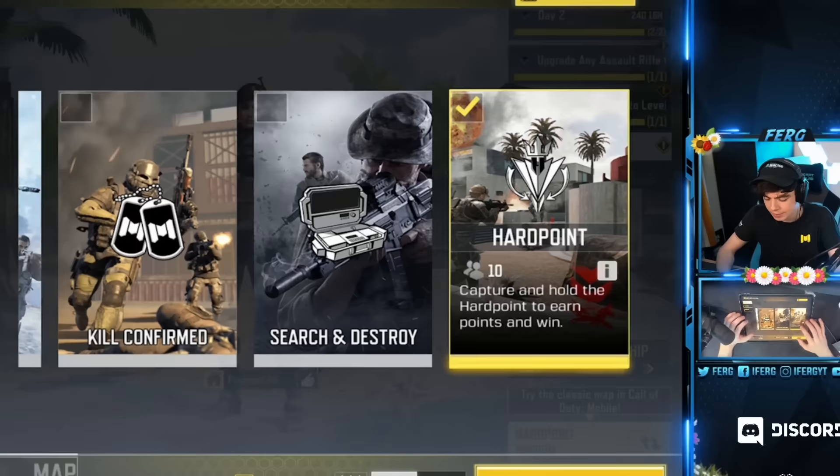So I have a solution for you. Instead of playing Shipment 24/7, go to Core, then click Hardpoint. You may be thinking: why not Domination? Domination lasts longer, but you're actually wrong. If you play public match, there are bots in it. If you find a bot lobby, two bots will stay in the hardpoint, which stops the timer from going down. They won't kill each other for a long time because they're bots, and you'll be able to get far more kills per game than in Domination, because bots capture Domination flags much faster than the hardpoint timer goes down.